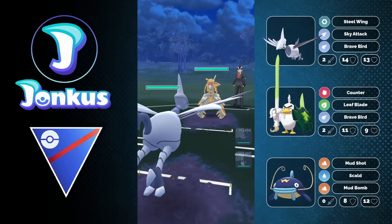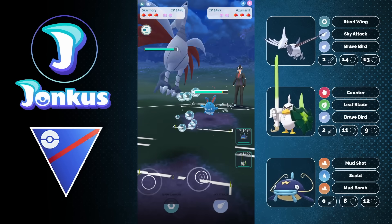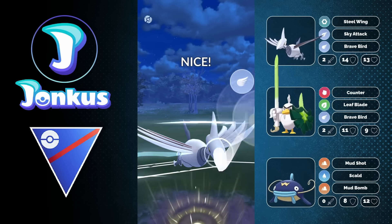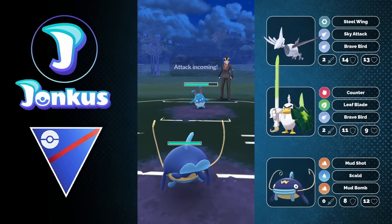Next opponent coming through, we're going to have a Coma-O in the lead. This is going to be an okay matchup for us, but they decided to swap out into the Azumarill. We're going to still stay in here. This was actually the first game that I played with this team, which you can see by me still having Flash Cannon on my Skarmory, which I changed the last time I used Skarmory.